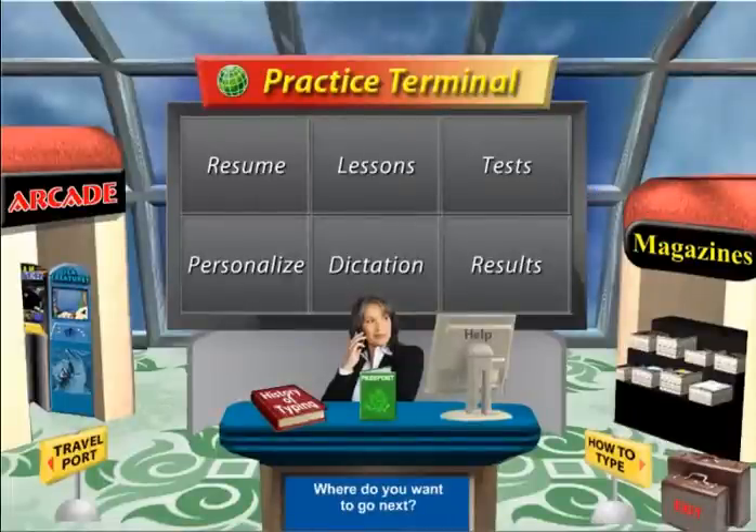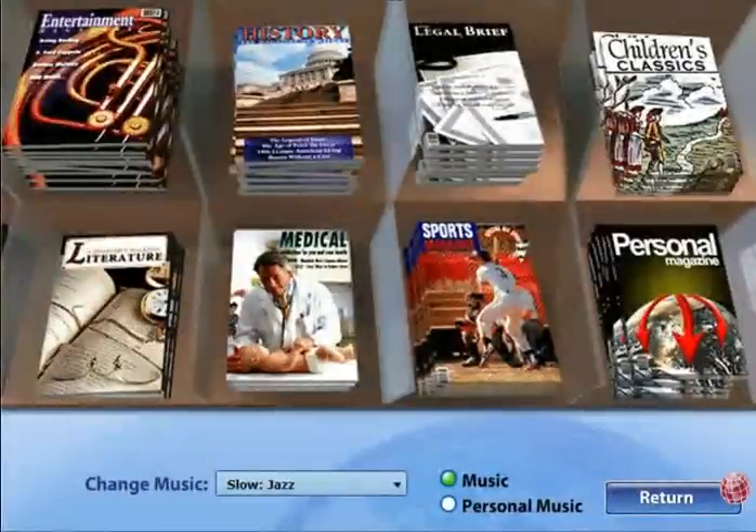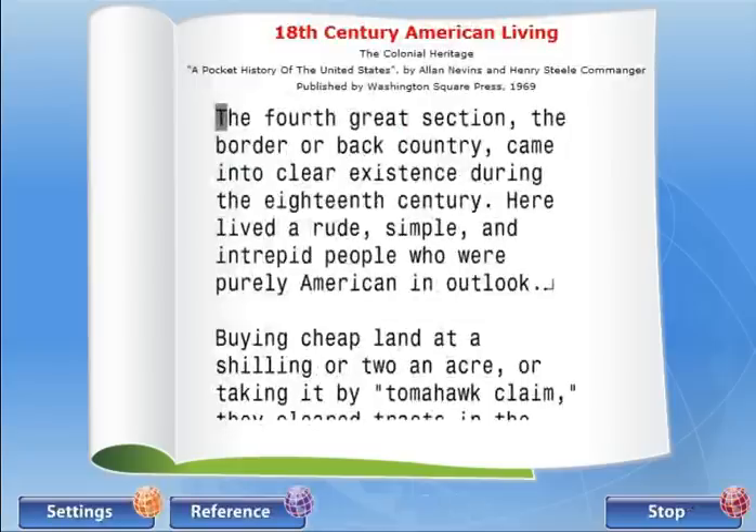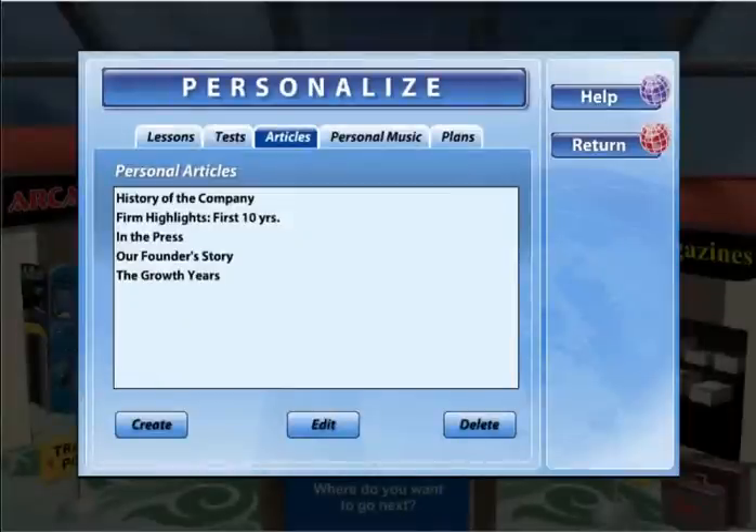Magazines and the Arcade are two great ways to add variety to daily typing practice. In Magazines, you'll find hundreds of stories and educational articles. Typing an interesting article is a wonderful way to build your skills. You can pick the magazine of your choice, or even create your own personal magazine.